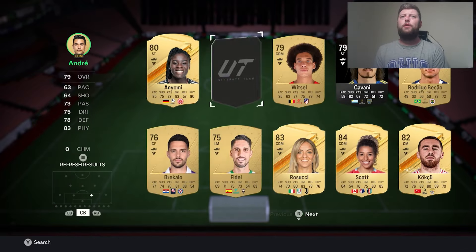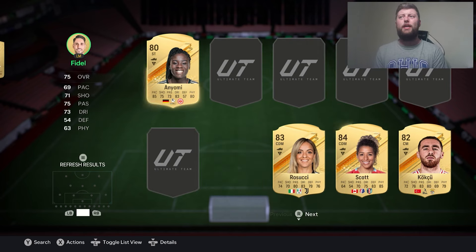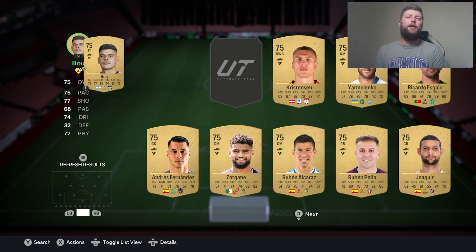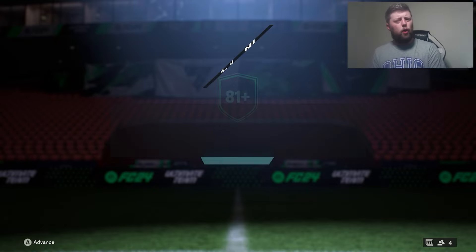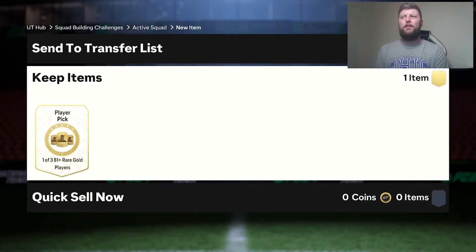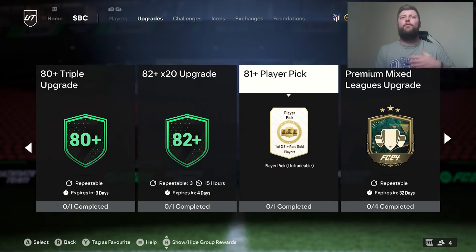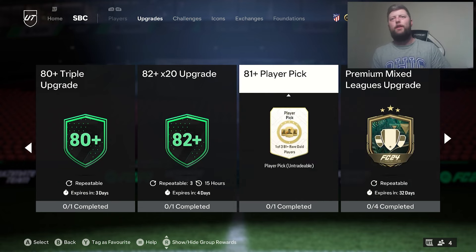Obviously when it comes to this, you don't really need to do the league SBC anymore. They've given us a method where it becomes very difficult to do all of it, because even though you could mix the league SBC with the exchange and everything and it would work — it definitely would work — I don't think at the moment the premium league upgrade is really worth it anymore. You're just spending a lot more time making sure tradable value goes up and making sure you've utilised everything in your club first.